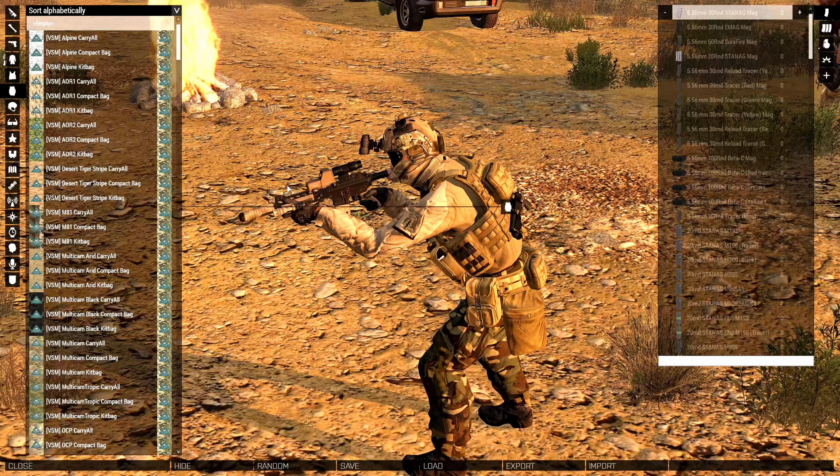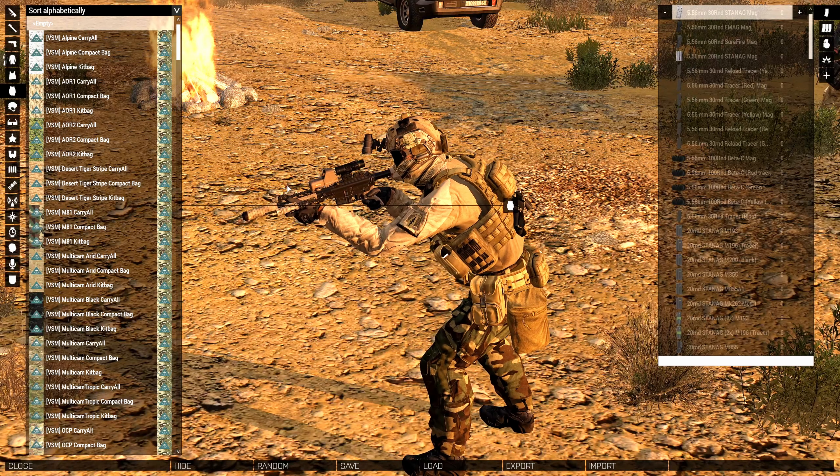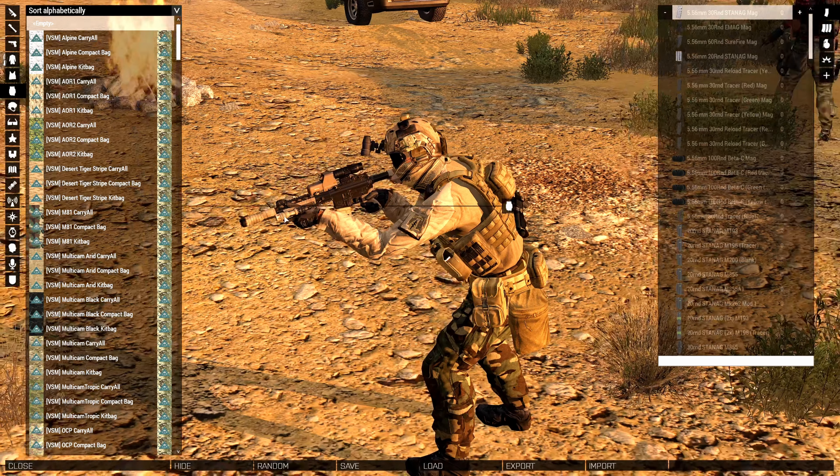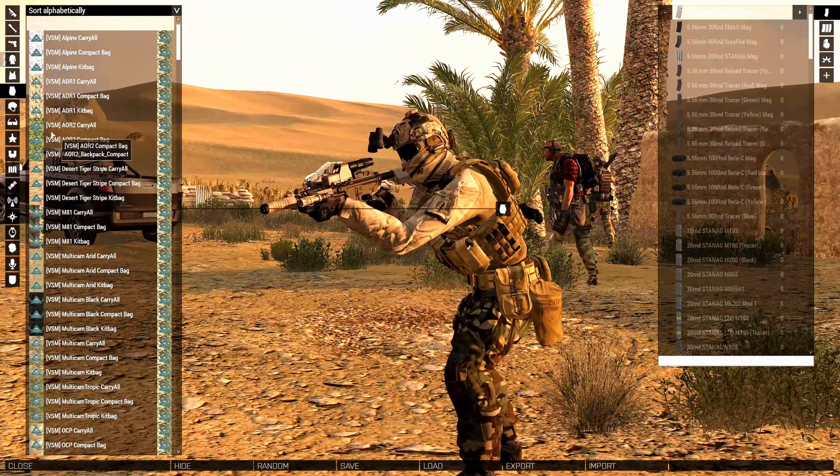Maybe if you guys have a couple of buddies running heavy backpacks, you could just run no backpack with the breacher kit so that way you're light on your feet and ready to run in and drop some. Actually, I'm going to keep the backpack off for this outfit.